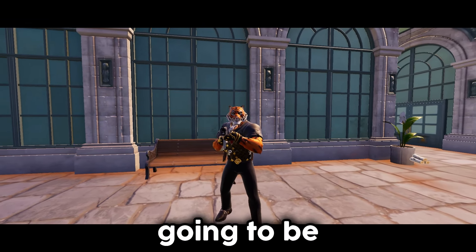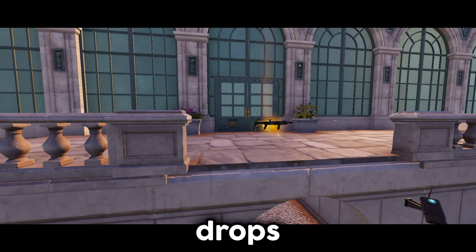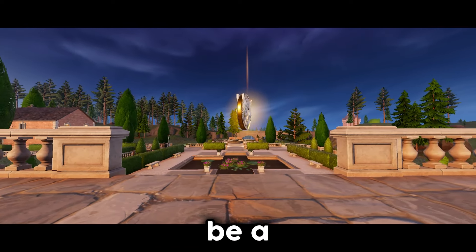Starting off with Oscar, we are going to be landing at Lavish Lair. Oscar drops the Mythic Auto Shotgun, so I have a feeling that this might be a good one.